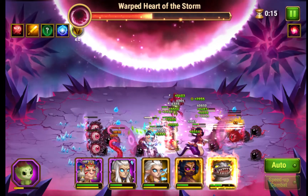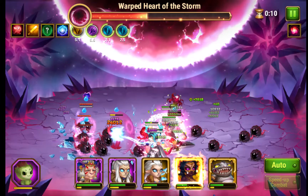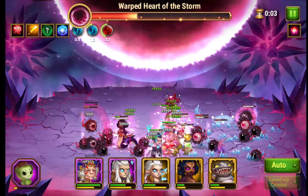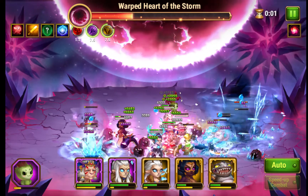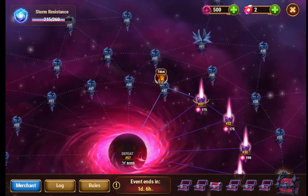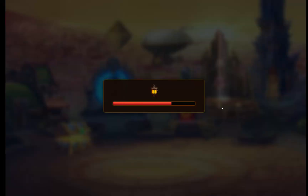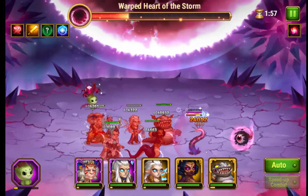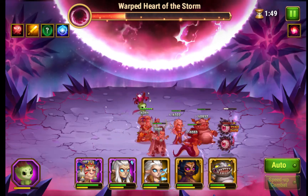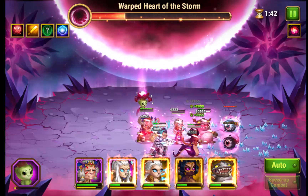Loras is almost dead. One more attack will probably kill it. Now I'm going to attack it again. The Warped Heart of the Storm is at two-thirds health. Yasmin's hitting it — good. The fact that enemies spawn on both sides of the map makes it difficult to block everything.